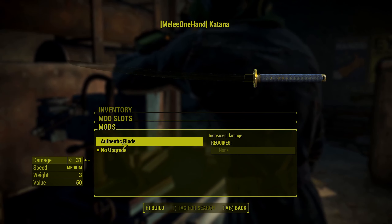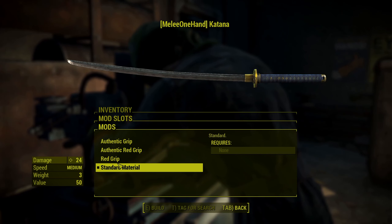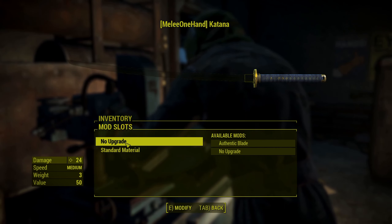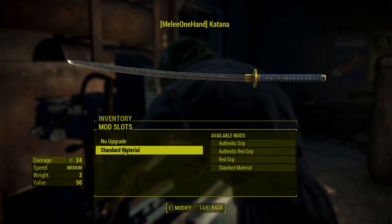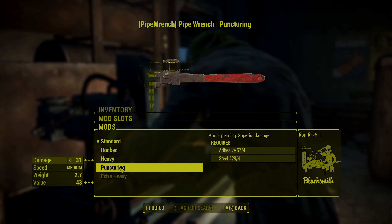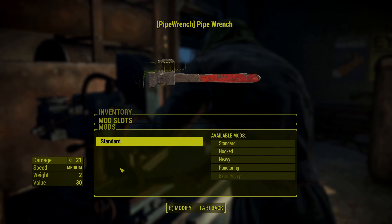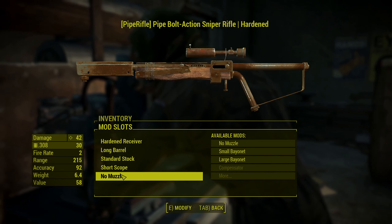The katana has just one upgrade option that slightly increases damage, plus some handle color options. I now know it's from a mod pack that adds classic weapons from Fallout 3 and New Vegas — I actually didn't know that when I picked it up. I'll also upgrade the pipe wrench I picked up to puncturing for the armor-piercing property, and fashioned a makeshift sniper rifle out of the bolt action pipe rifle.